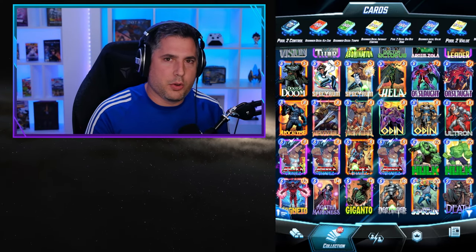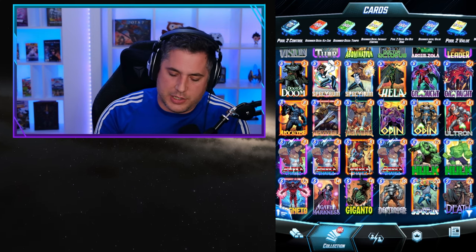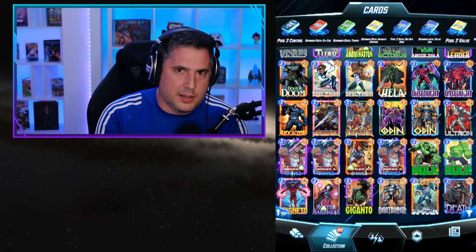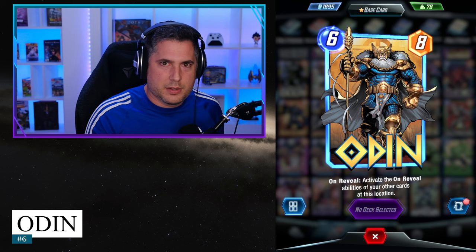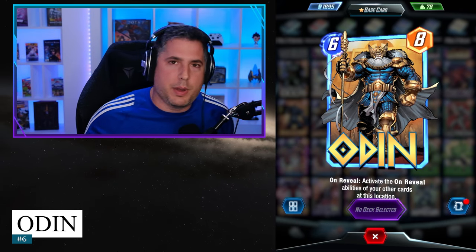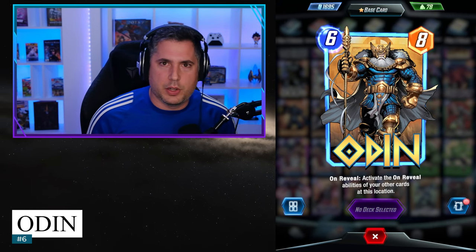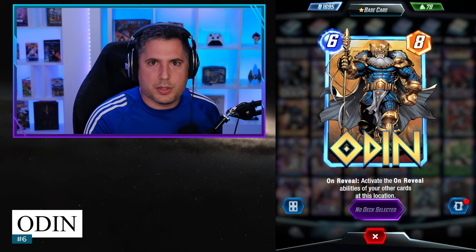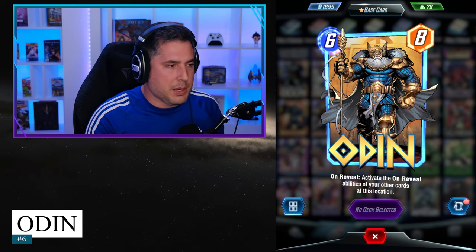For spot number 6 on this list, we go to one of the big boys. Sometimes you just need a card that has an immense impact on the game state on turn 6 — a card that says 'I see you in that location and I know you want to on-reveal again.' Odin is going to allow you to do that. As Odin comes down and everyone re-procs their on-reveals, victory is surely in your hands. Odin finds himself in decks from Pool 1 all the way to Pool 3 and above.